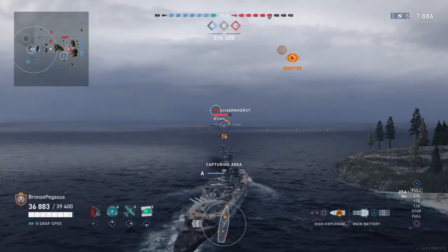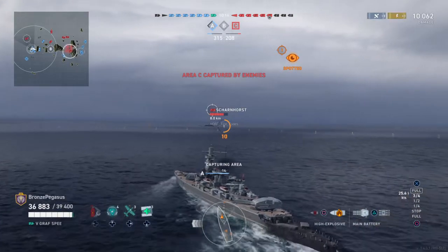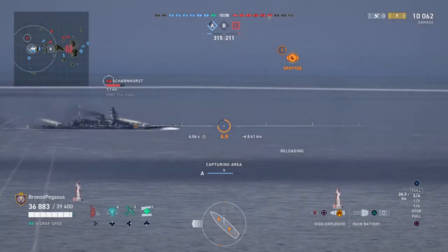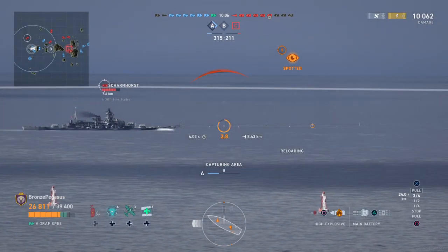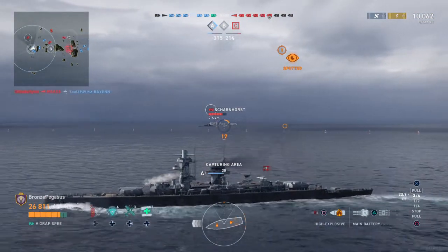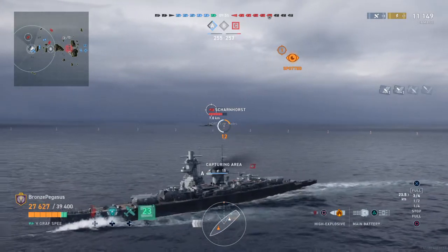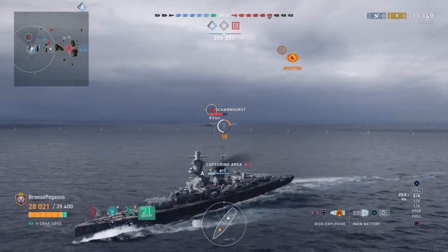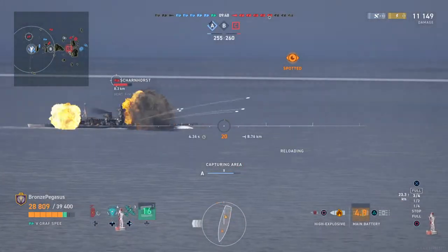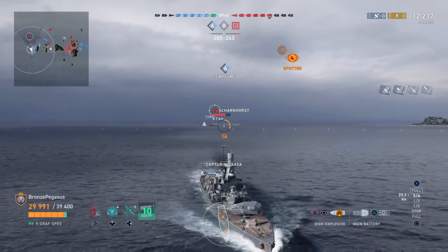They fled to Argentina and hid out there. They were able to get help from the Argentine government to do their ship repairs there — essentially hiding in the Argentine harbor. The Royal Navy was amassing ships just waiting for Graf Spee to get out of harbor so they could blow it up. The German captain, Hans Langsdorf, knew this. And so rather than go down fighting, he decided to scuttle the ship.